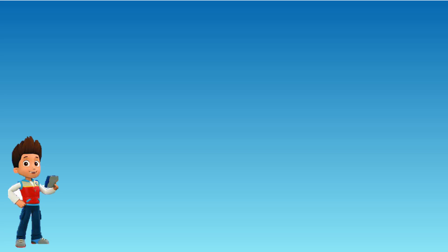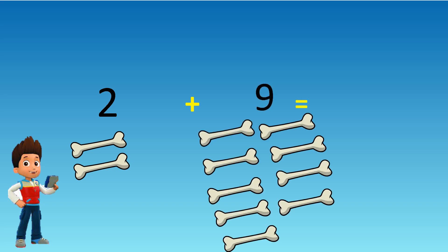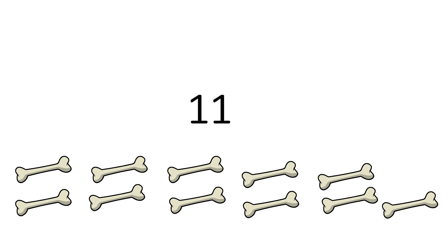How many bones do I have? Two plus nine equals eleven. I have eleven bones. One, two, three, four, five, six, seven, eight, nine, ten, eleven.